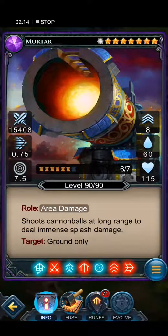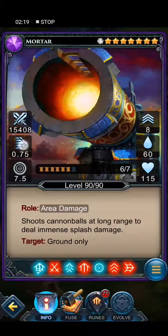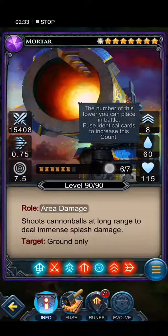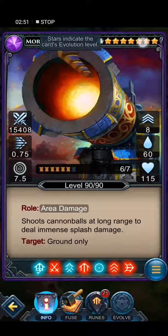This is the mortar — it's epic, eight stars, really good damage, a bit slow, great range of fire. Eight upgrades, 60 cost which is a bit expensive, 30 for every upgrade, 150 health. Level 96 from 7 because it's new and I did improve it to the max. It shoots cannonballs at locked range to deal immense splash damage, grounds only. But when you force flying to the ground, this will shoot them as well.